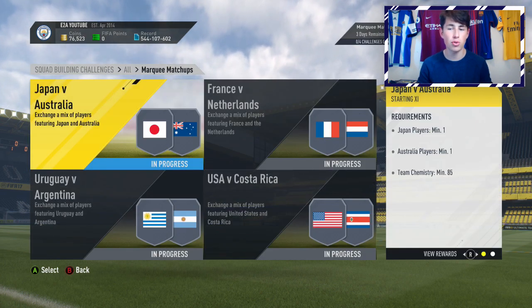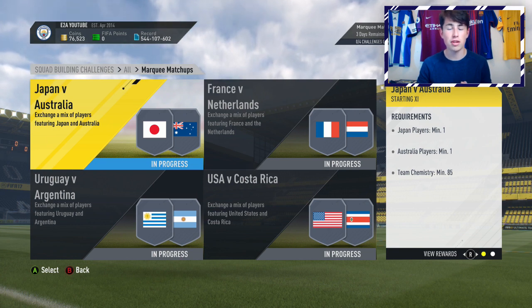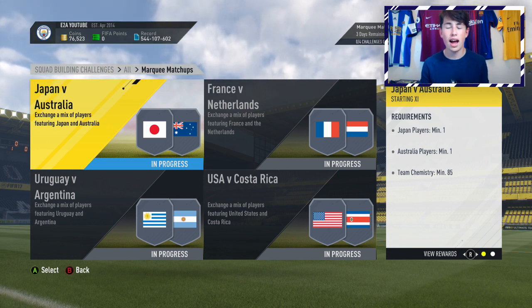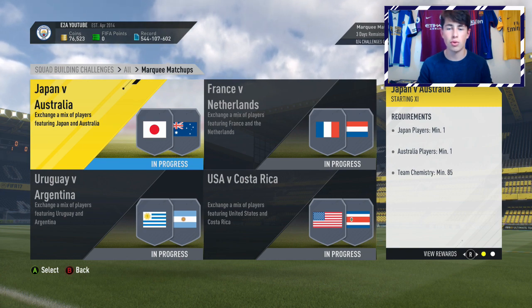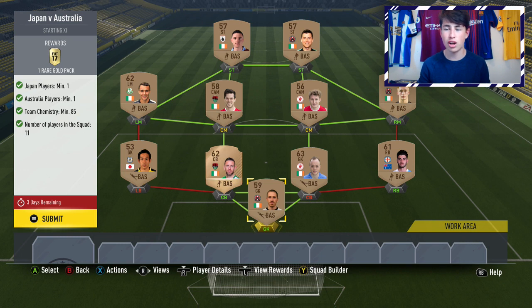As always with the Marquee Matchups, there are four different SBCs to complete, and as normal with the SBCs in the Marquee Matchups, they're very easy to complete, and a lot of them can just be done with players you already have in your club. Start off with Japan against Australia. All you need is one player from Japan, one from Australia, and 85 Chemistry. Just get the cheapest bronze Japanese and Australian players you have. Put them as the fullbacks, and then build the rest of the team as a one-league team — something like the Saudi League, the Japanese League, or the Korean League.